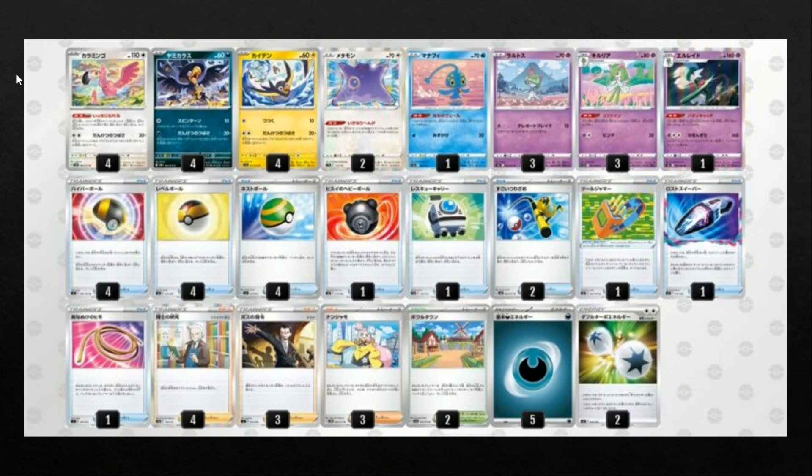We also have four Ultra Ball, four Level Ball, and four Nest Ball — plenty of Pokémon search. For recovery, there's one Rescue Carrier and two Super Rods, which is decent because Super Rod can recover basic energy that we need for Ditto and Murkrow. We also have two Arven Town, which is the new stadium in the bottom right corner. That stadium says once per turn you can search your deck for a basic Pokémon and put it straight onto the bench, which is pretty useful for getting set up.